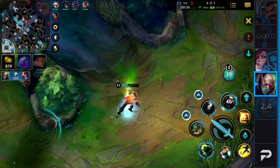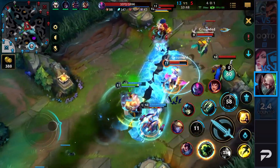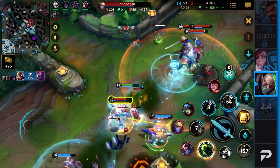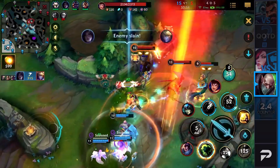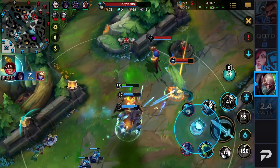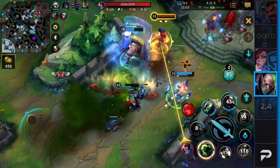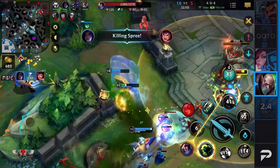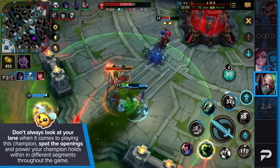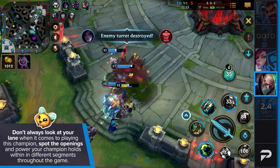However, we don't pick this champion with the purpose of winning lane in mind. We want to play the map and leave the laning phase as fast as possible. With that, we are unleashing ourselves from the shackles of weak laning and turn into a teamfight monstrosity. Don't forget that your first ability deals damage to any enemy touched by it, and taking into account how fast Singed becomes, you'll find plenty of opportunities to get the entire enemy team poisoned. As a key takeaway, don't always look at your lane — spot the openings and power your champion holds in different segments throughout the game.